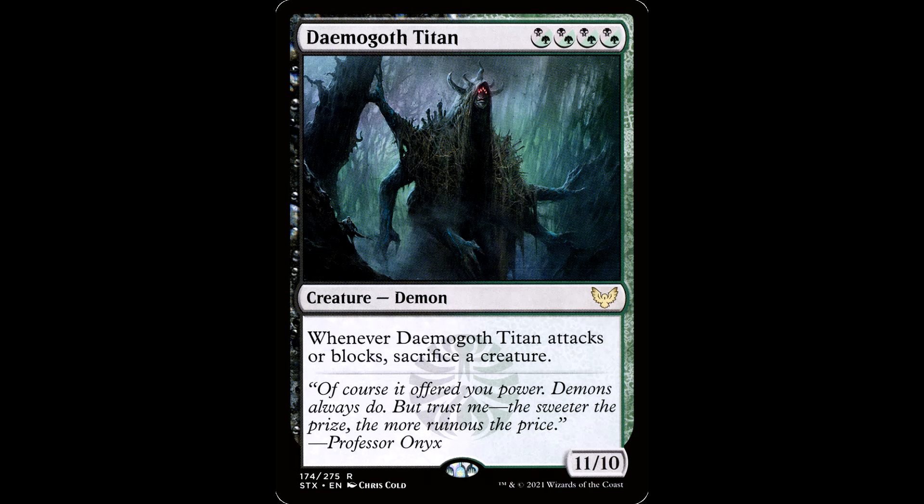Now we're getting into the big beefy boys. You got the Demogorgon Titan — four either black or green mana, a demon for an 11/10. When this guy attacks or blocks, sacrifice a creature. Four mana for an 11/10. Look at the art on this guy — he's got five arms, five horns, five eyes. Probably five dinguses down below. He's got a sweet robe. At four mana, this guy comes down and is ready to take a ride on our commander.